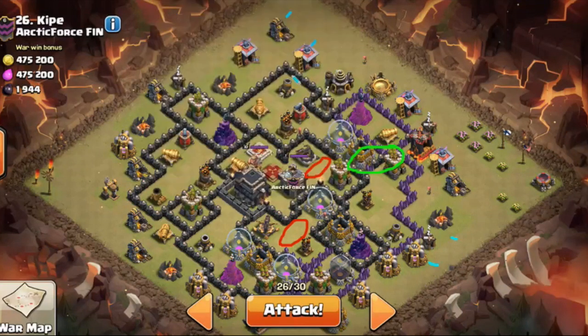I want to make sure that mortar is targeting my golem and not my witches, so I'm going to send it in like this. Then I'll send my other golem up here around the wizard tower. With my wizards I'll send one right here, one right there, one right here, one up here, and one to reinforce my queen. I have seven in the back so I'll sprinkle in another one as everything starts moving.